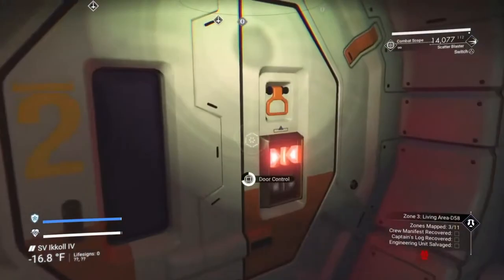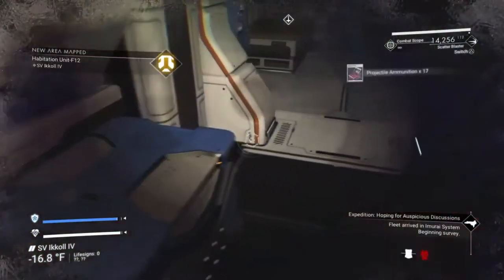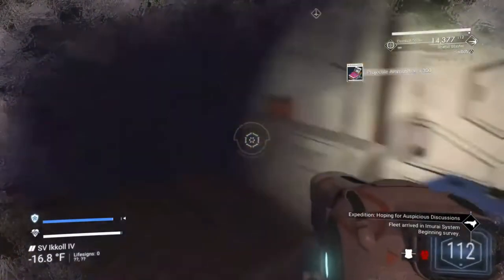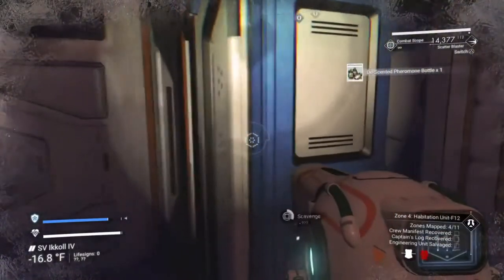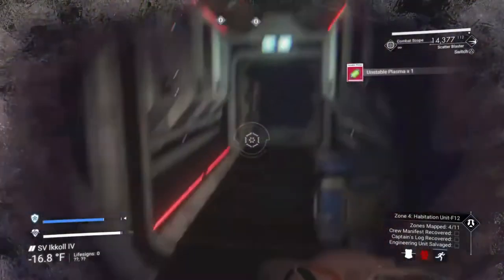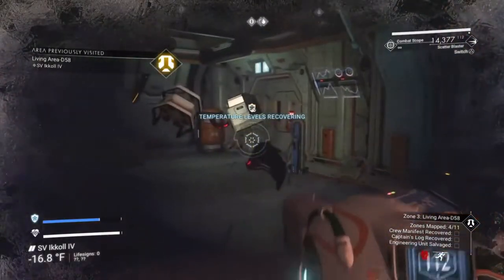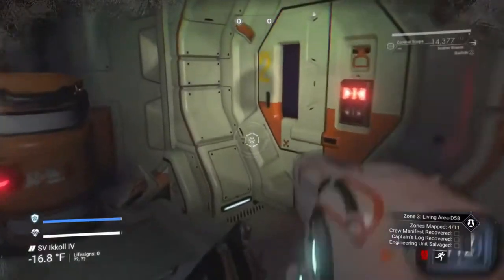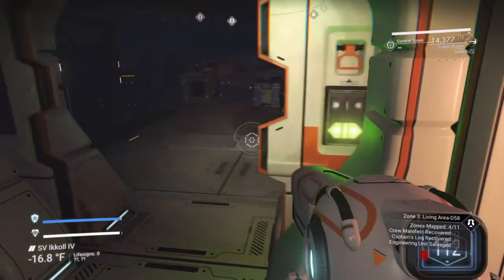Notice that door with the zero above it? These are either cargo storage or crew quarters. They're dead ends, but they contain loot, so don't skip them. You'll know you're going the right way if you go to the doors with the numbers — this is door number one, and there's door number two. Just remember which number you're on and find the next one, then keep looting and shooting.